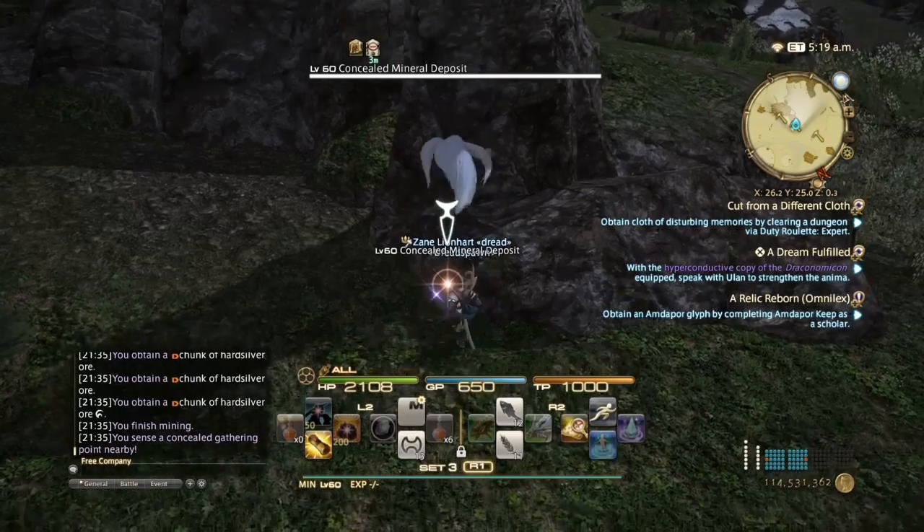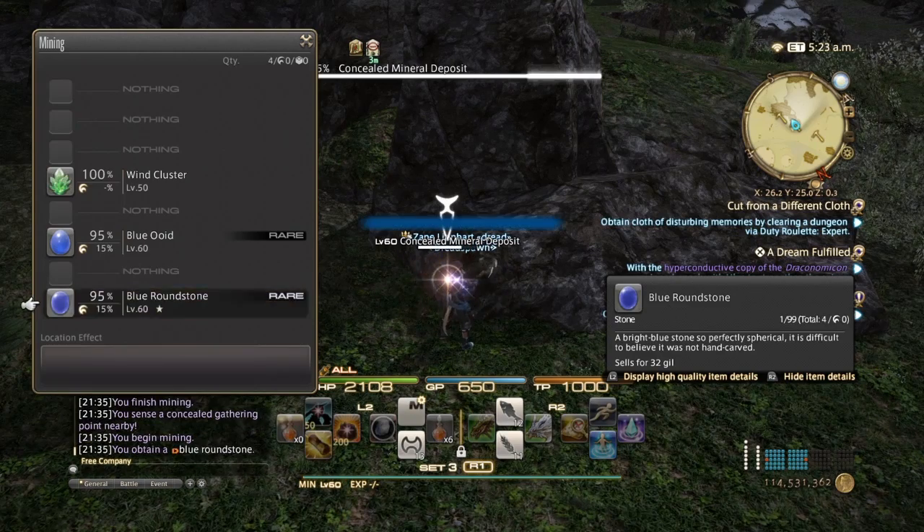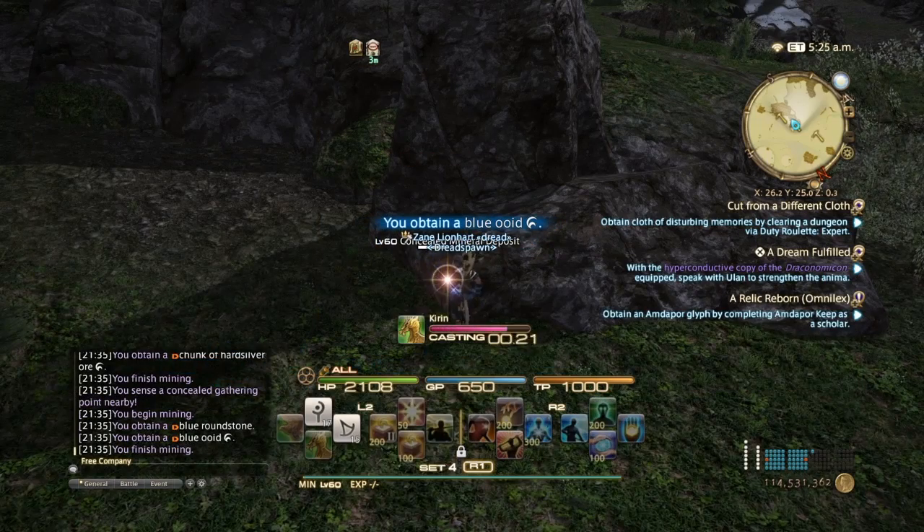The hidden rare would be the blue round stones — these will give you the high quality version of the materials that you'll get when you trade these in. Get what you get and get out.